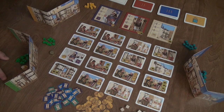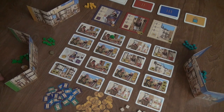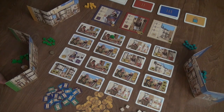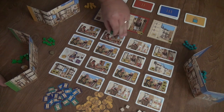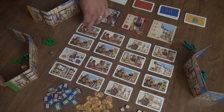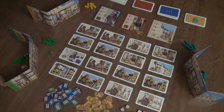During your turn, you're going to be able to do one of two things. You are either going to take one of your meeples and place them on a worker space — a worker space is one of the cards in one of the rows. In order to do that, you pick one of the columns and place your meeple on the first available spot in that column. I want to get some wood, so I placed one of my guys there.